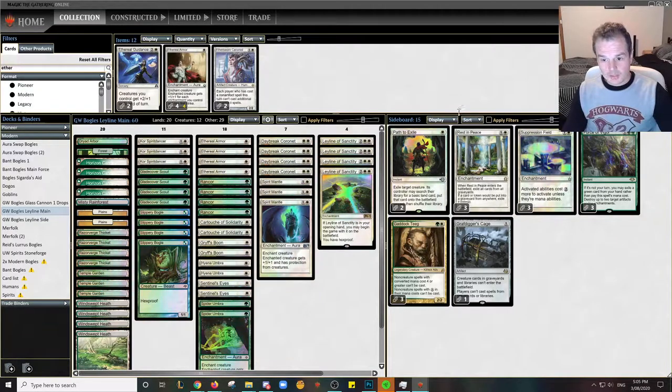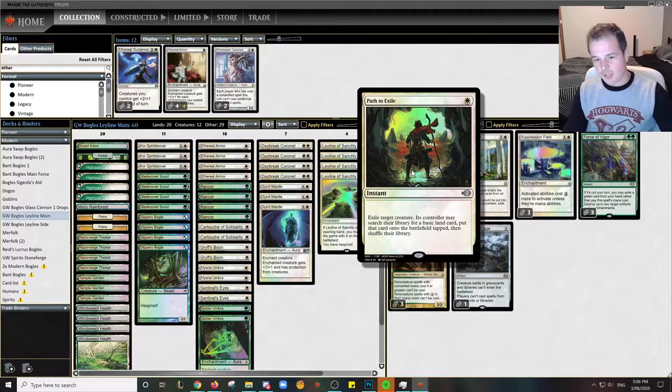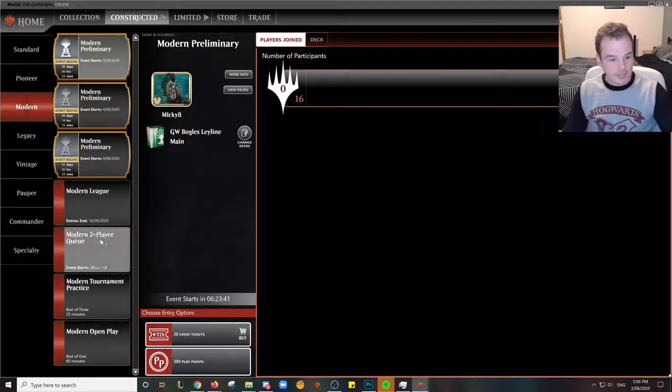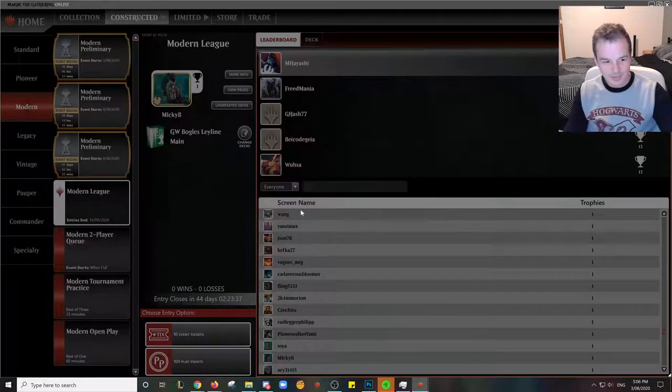Moving across to my sideboard, I've got 2 Path to Exiles, 3 Rest in Peace, 3 Suppression Field, 3 Force of Vigor, 3 Gaddock Teague, and 1 Graft Digger's Cage. That Graft Digger's Cage could well be an extra Path to Exile, but I'm just a little bit wary about coming up against Dredge. Of course, if I come up against something like Infect or Thing in the Ice, I'd want the extra Path — it's just dependent on your modern leagues and what you come up against.